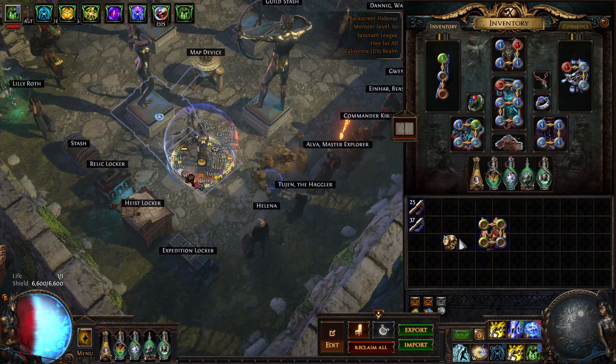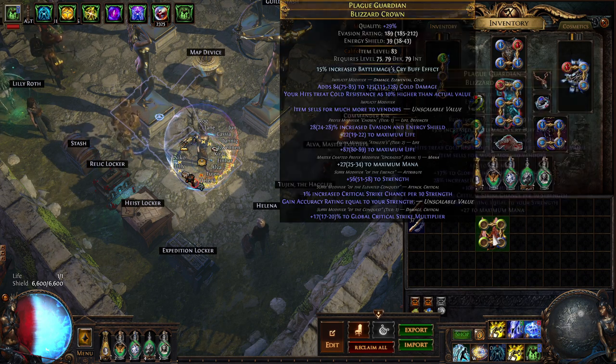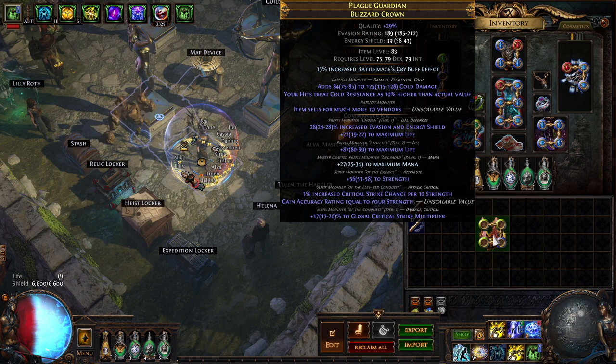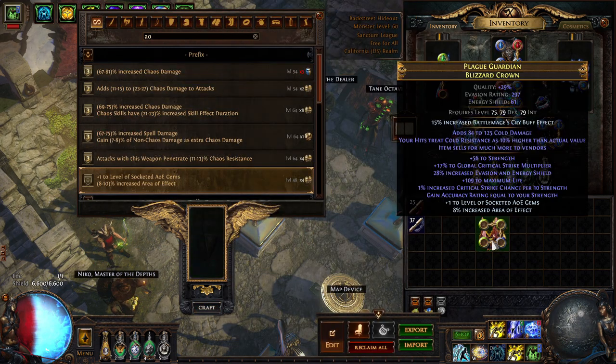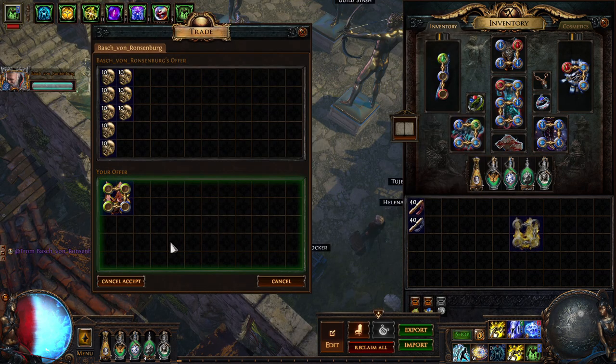But it worked out. With an open prefix, I tried hitting it with a raw exalt and got tier 2 life, catapulting life to a beautiful 109 plus to life, and giving it some boost to the evasion and ES in the process. This let me just craft on plus 1 to socketed area of effect gems. What a beautiful strength stacking helm — this one sold for 80 divine.